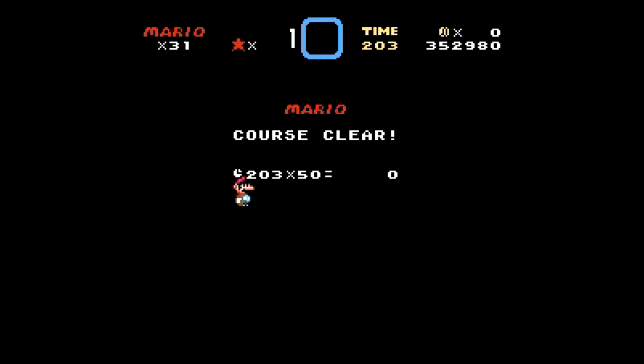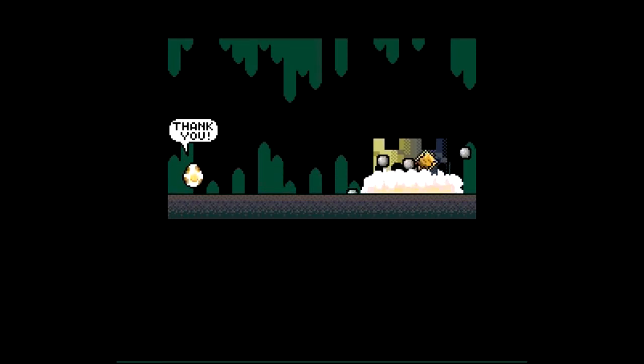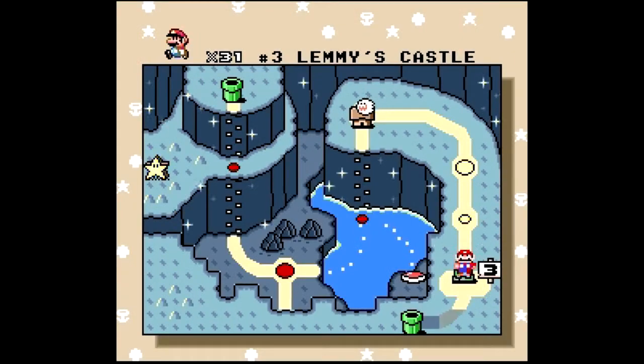What was he holding hostage? The boos — it was the boos' castle! Now we've saved another egg from Lemmy. We're going to hammer his castle down to the ground. Mario has triumphed over Lemmy Koopa of castle number three. Mario's quest is starting to get much more difficult. Have you found the red and green switches yet? In fact, we did. Either way, this will lead to World 4.